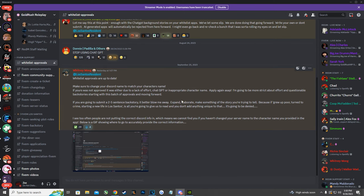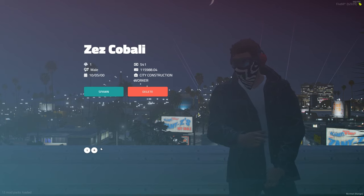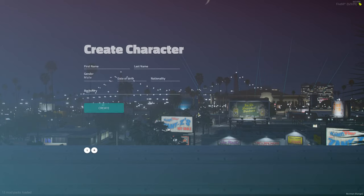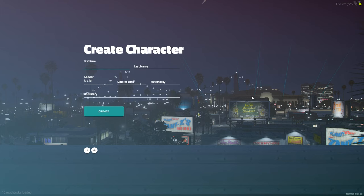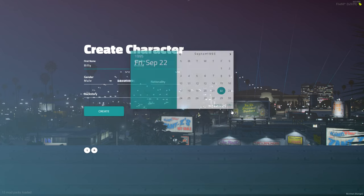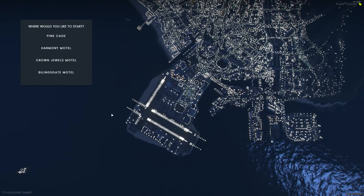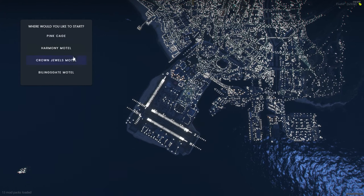Once on the server, as a new player you'll want to create a new character. Hit the little plus button — you'll see this immediately since you don't have a character yet. Name it, select your gender, date of birth, nationality, and write a backstory if you want, although you've already written one for the whitelist application so you don't have to. Hit create and your character will be created.